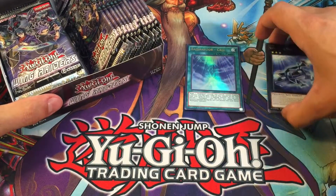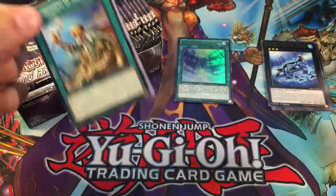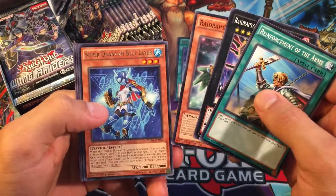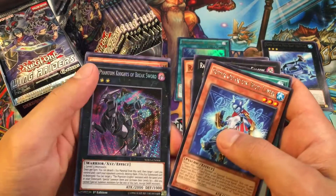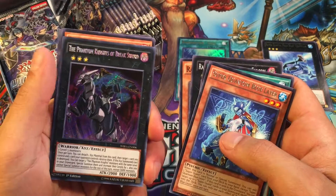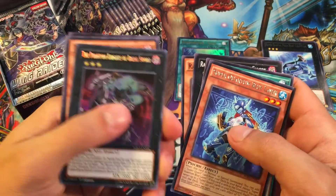We'll separate our foils. Reinforcements of the Army, Super Quantum Blue Layer, and then Secret Rare — the Phantom Knights of Break Sword! Awesome, wow, really awesome!